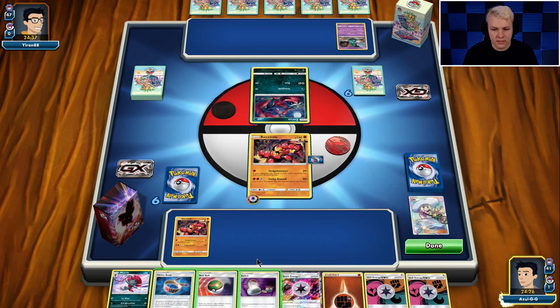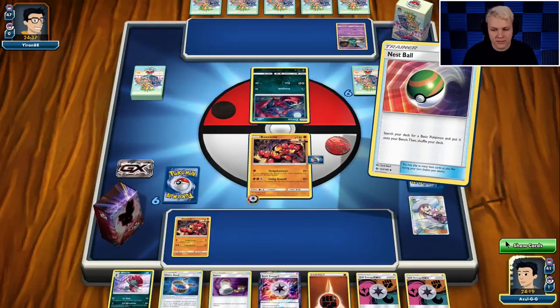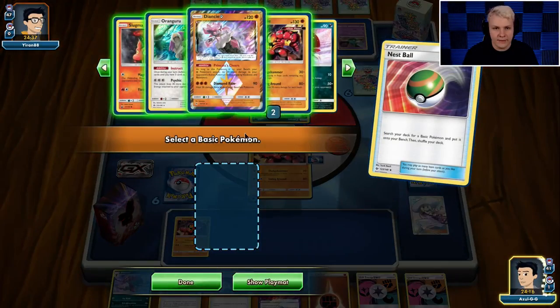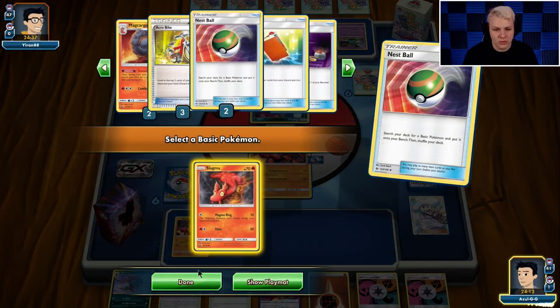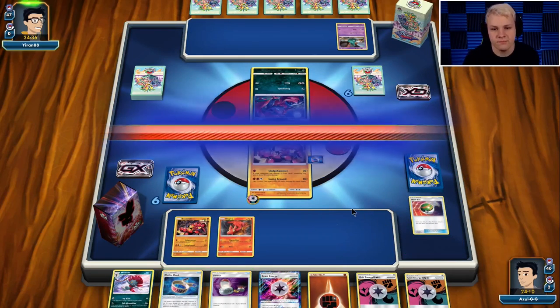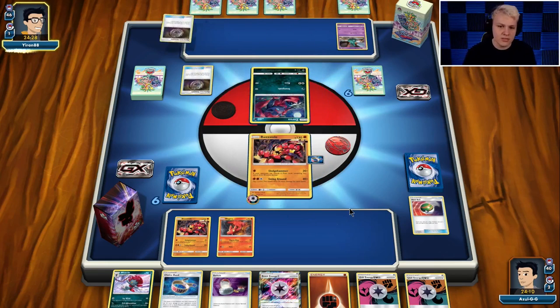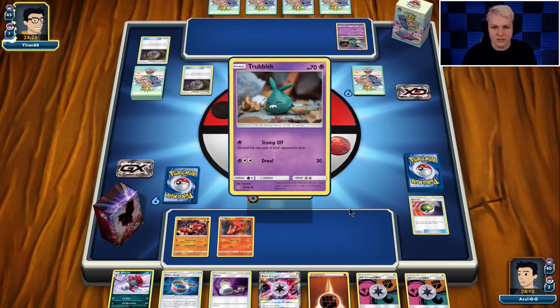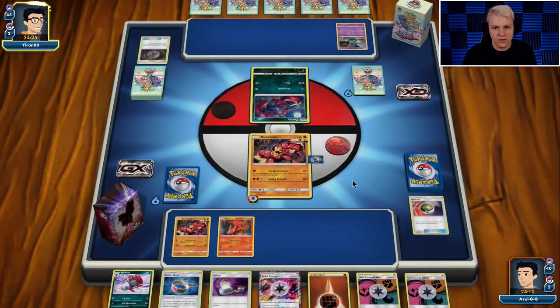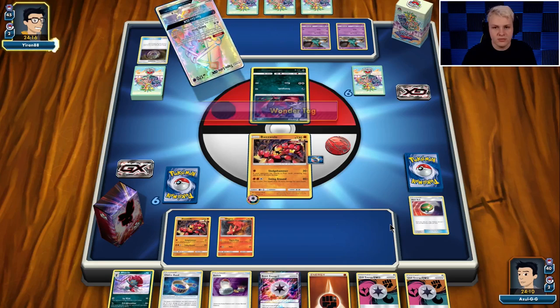Not a great hand besides that — I think we definitely want to get the Slugma out here. If we top deck Ultra Ball and Macargo there's something we can get to start drawing cards. This deck is really good at slowing down the pace of the game, so even though we don't have a great start we can keep things slow, give ourselves time to top deck into something eventually. There's a Trubbish — those are going to be the main Pokémon we'll have to deal with, eventually becoming Garbodors.